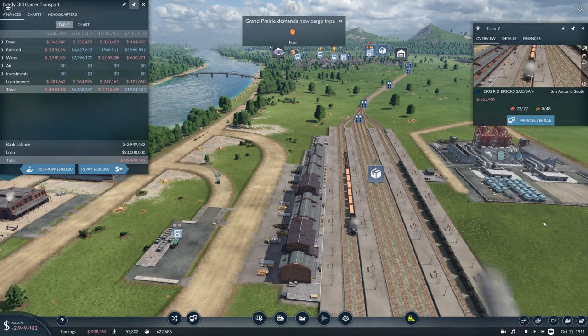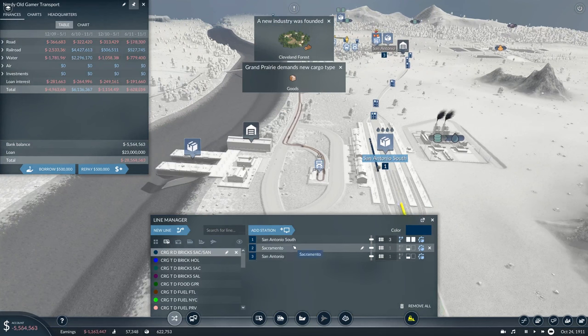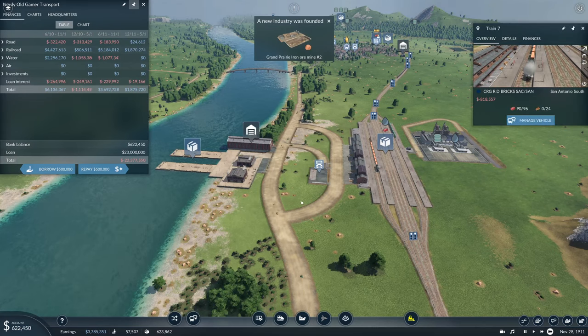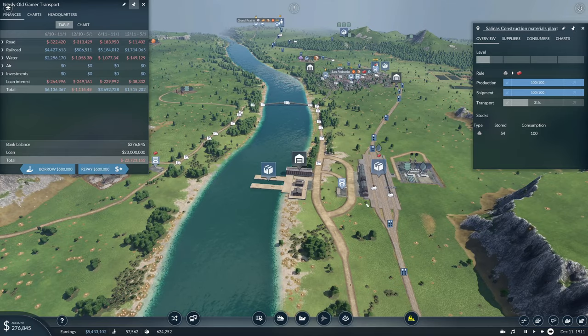It has 72 on board right now. I think I set this up wrong — San Antonio South, Sacramento, then after Sacramento it should actually be San Antonio South again, where it should also wait for full load forever, and should load bricks and unload nothing. It has 90 on board — we are out of rocks here, though we still have some stored.